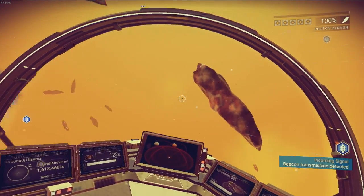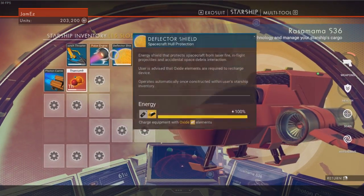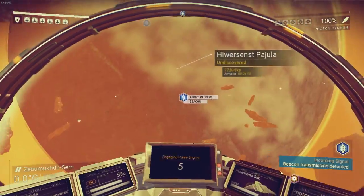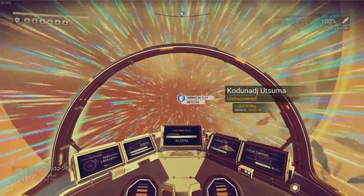We ran out of charge. Let's grab a little bit more thornium and charge our engine up. Boom, fully charged. Now let's go — let's go properly this time. Here we go, we're coming in to land.